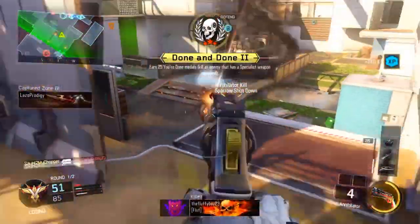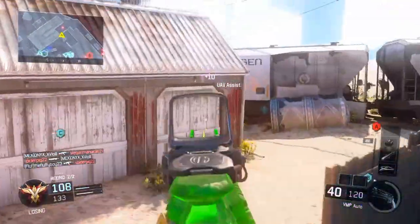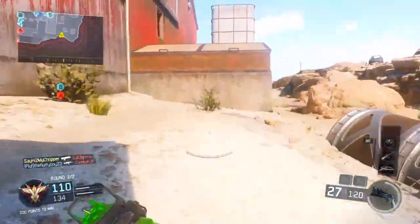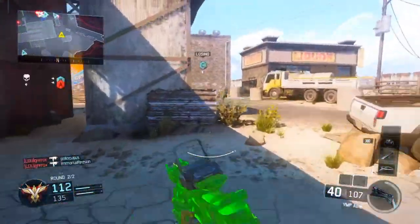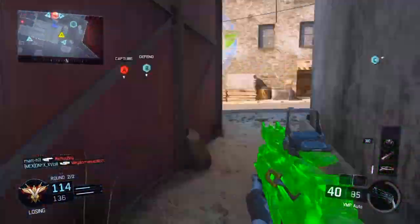This is a really good annihilator clip, I just kind of want to throw it in there. But like I said, we're going to talk a little bit about the VMP. This thing has almost the range of an assault rifle but it has the fire rate of an SMG. I would compare it to the MTAR-X from Ghosts — that really, really overpowered SMG that had range better than some assault rifles and was absolutely crazy. That's what this reminds me of.